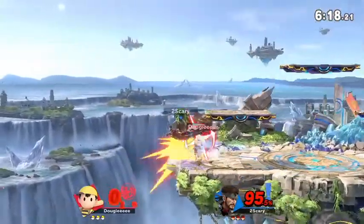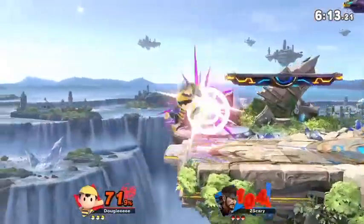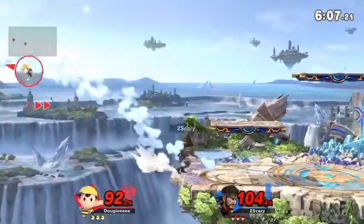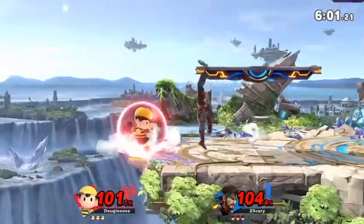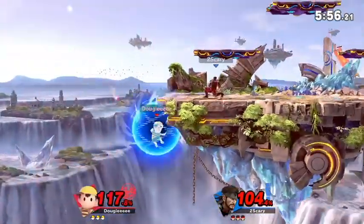His back is turned towards the ledge, so he's going to have to get back on stage by attacking. Because when your back is turned to Snake, you can't grab the ledge — that's a weird thing about Snake. But somehow it worked out for a forward throw.